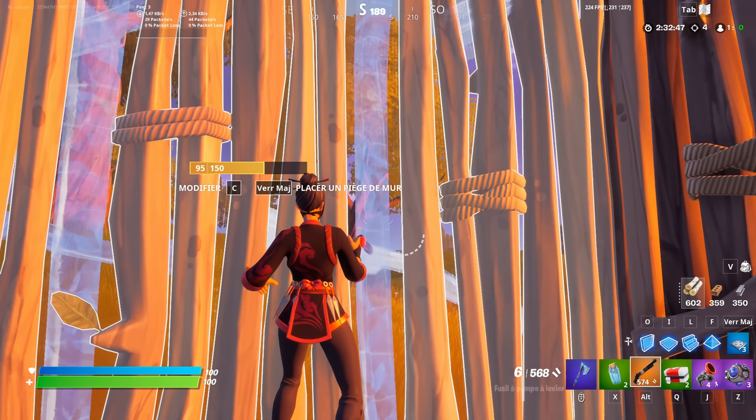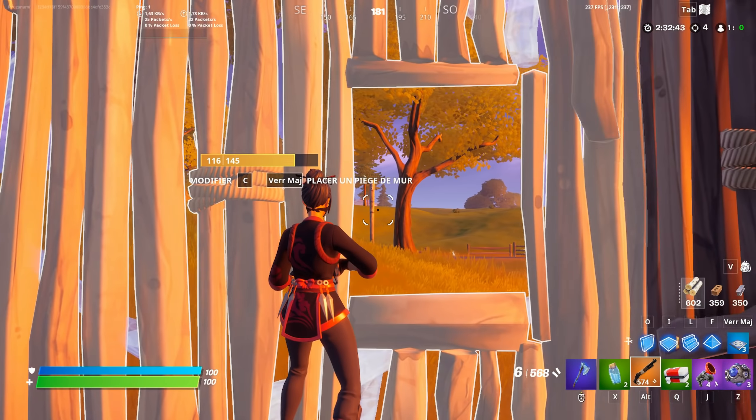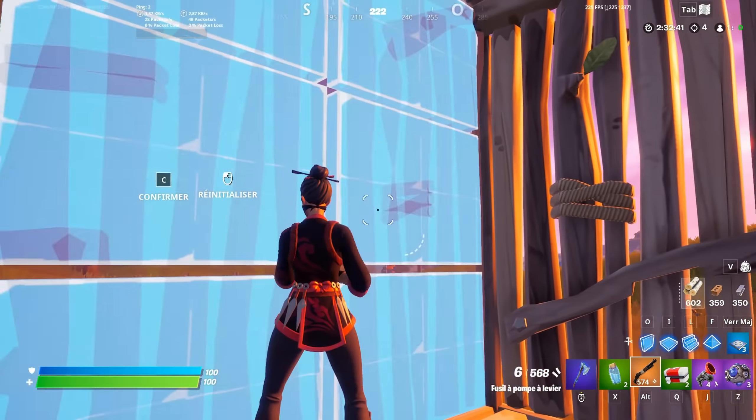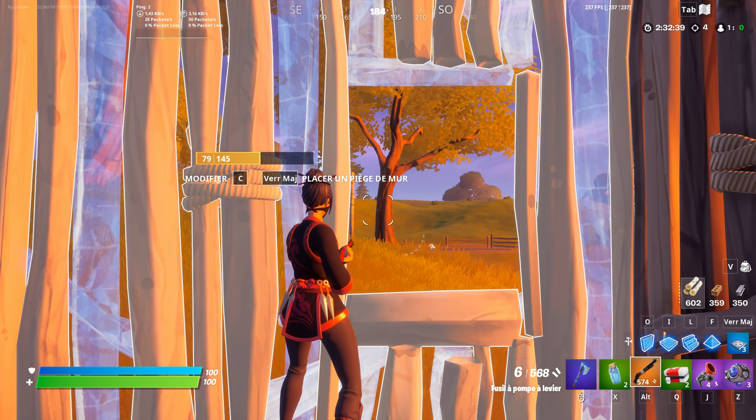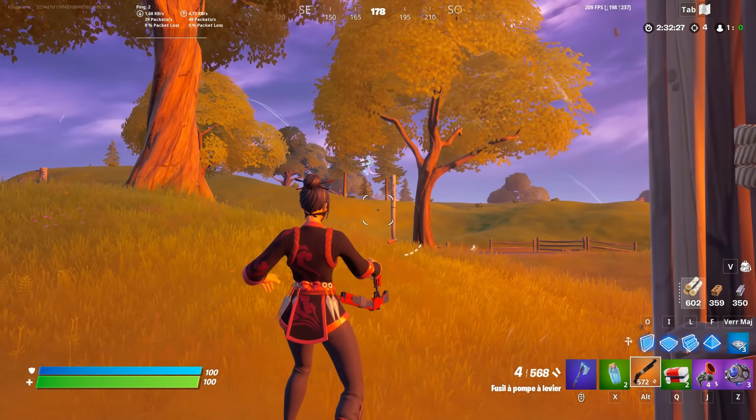Depending on where you aim, you can hide your elbow. Aiming close to the wall will make my elbow stick out, but aiming a little bit to the right will not. That can make the difference between shooting or hitting your wall.